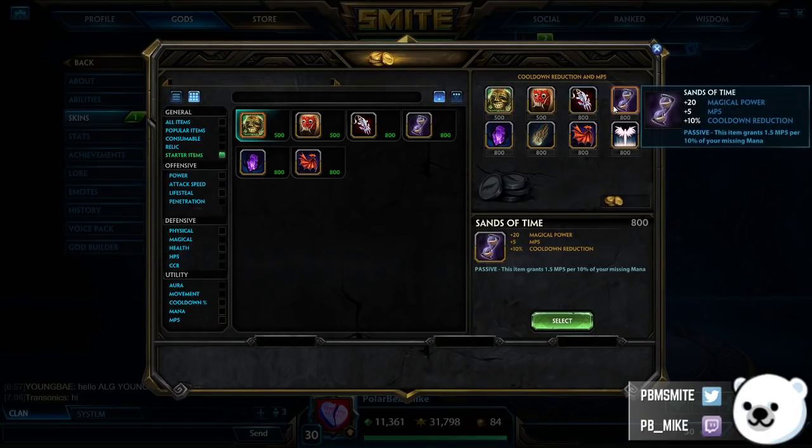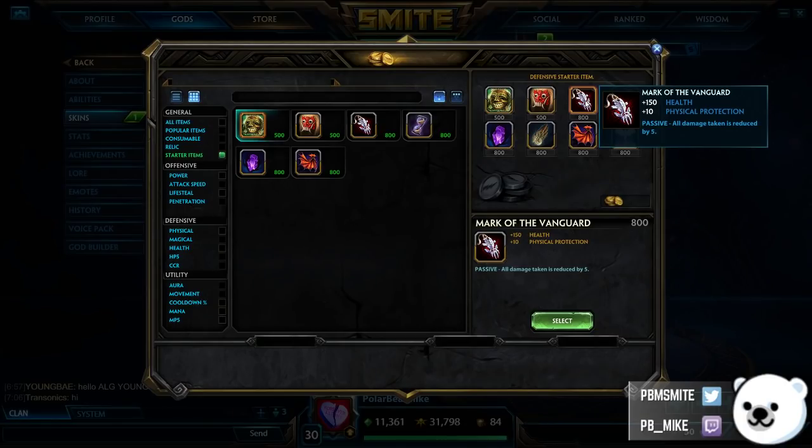Of the three, the weakest in my opinion is Vanguard. The reason is that now that there are more aura items to build, I don't find the 800 gold power spike that Vanguard gives worth it as much as it was in Season 3. And likewise, now that Watcher's gives you protections, I don't find the protections Vanguard gives as valuable. You still want to get it if you're against someone like Aries or Anubis where the passive mitigates a lot of dot damage, but in most situations I find Vanguard pretty underwhelming.